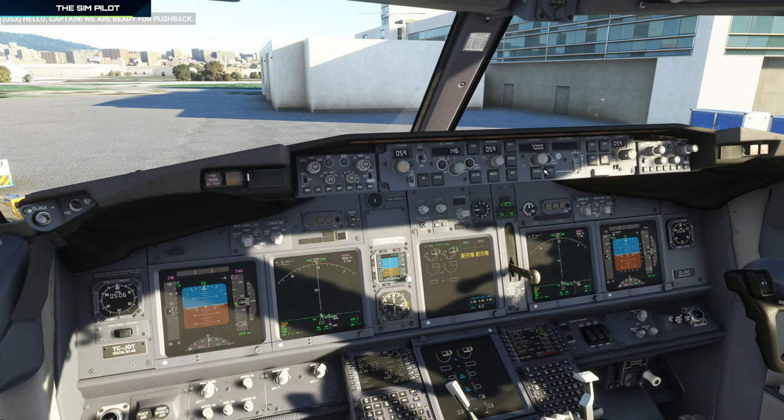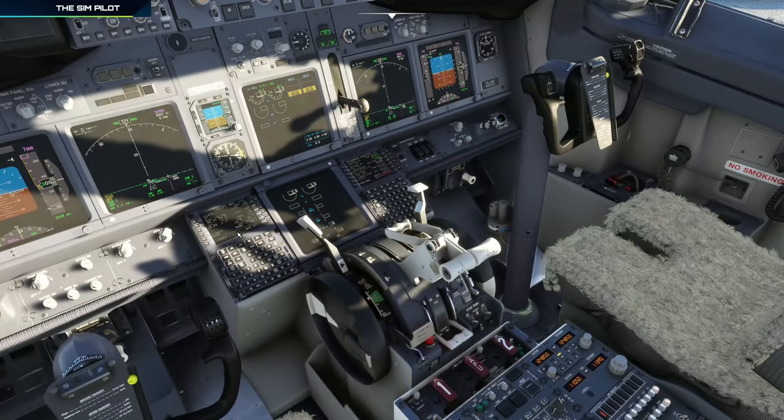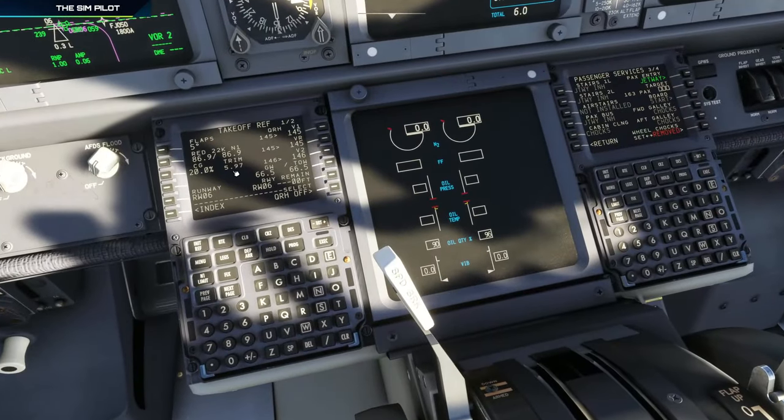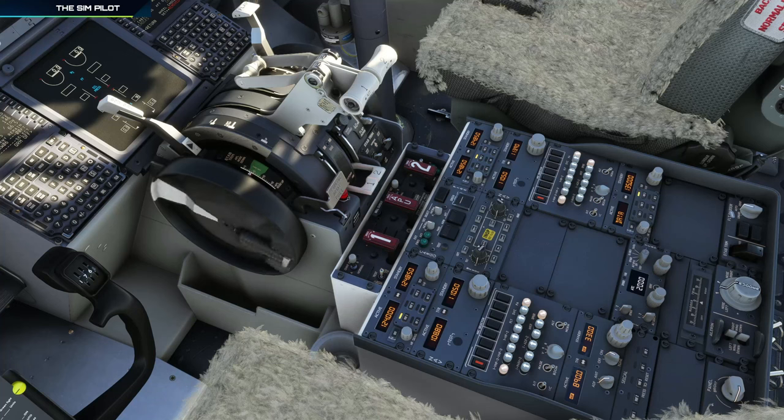IRS is aligned and we are getting ready for pushback. One thing we didn't do is the trim — that's reading 5.97, so we'll set the trim wheel to 5.97. This trim wheel is kind of slow so it will take a little bit to get there.